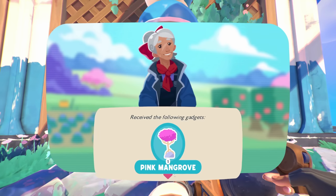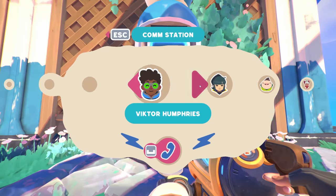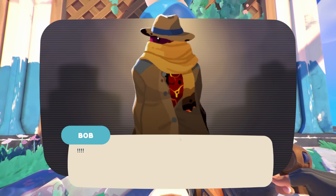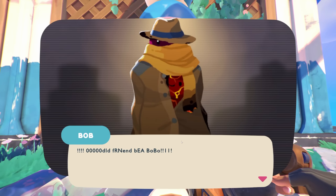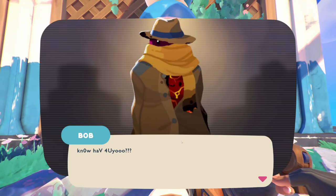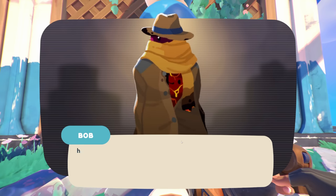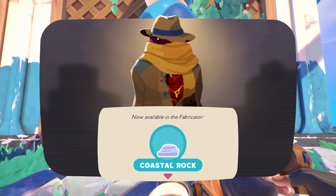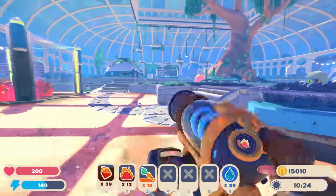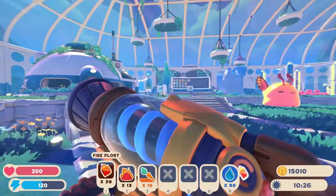Thora, what do you have for me? A pink mangrove. And Bob — actually this is only the second time we've ever talked to Bob. Bob, what do you have? No chickens, haha. Coastal rock — oh nice! Okay, let me go ahead and get some things organized.